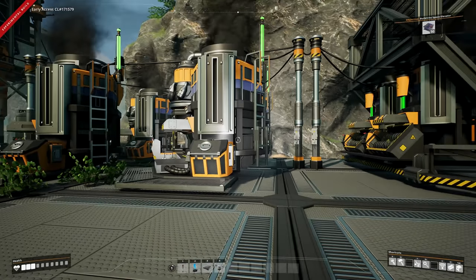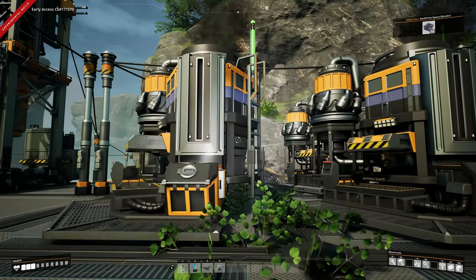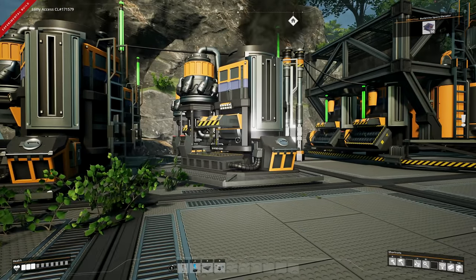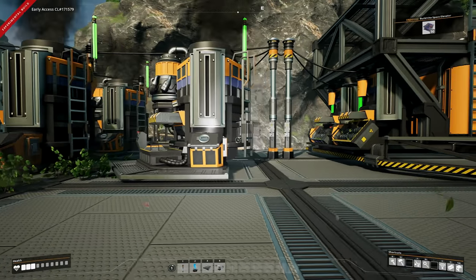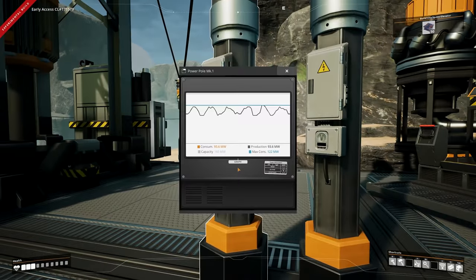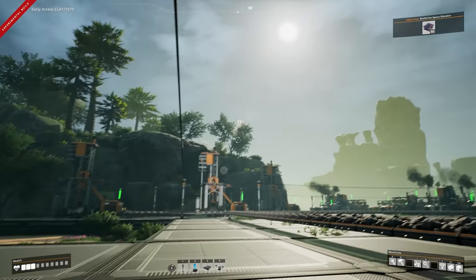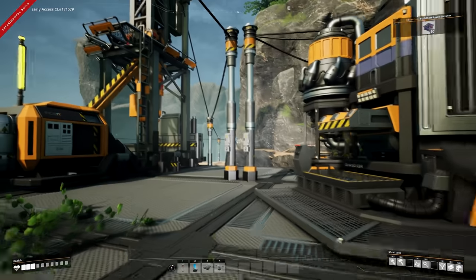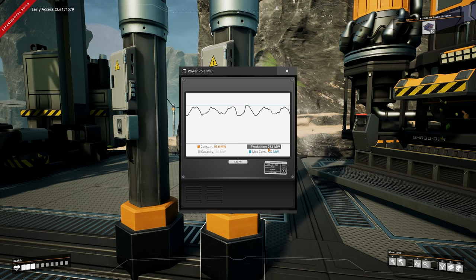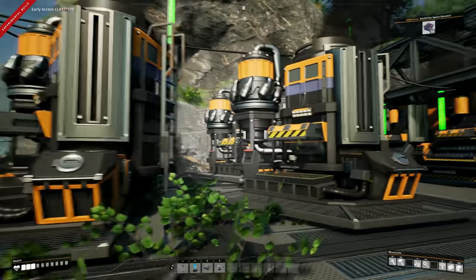That's the rod setup - a duplicate of the plate setup, future-ready for when we get mark two belts. We just need to double it and place more. I also had to add more biomass burners - ended up with four - because we needed more power. Looking at the power grid, we now have a max consumption rate of 122 megawatts and production of 93 megawatts, with a capacity of 160 megawatts.